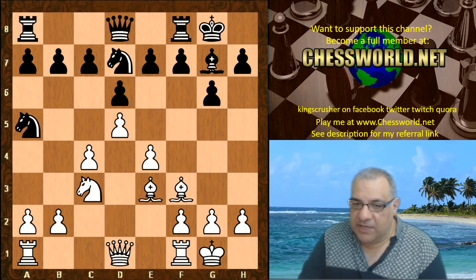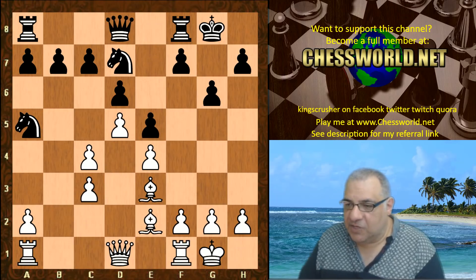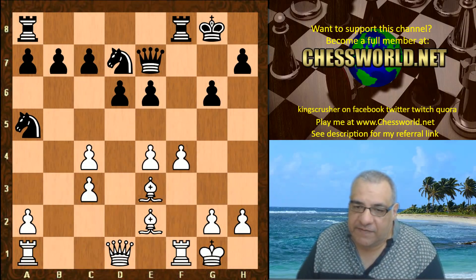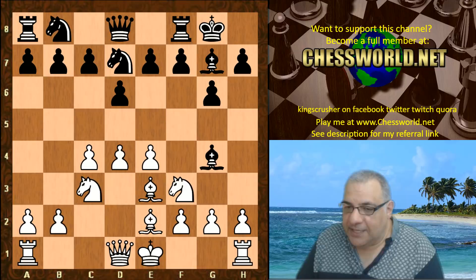Then black plays Knight a5 — it's pretty annoying stuff. Black can even double the pawns and have this position, which isn't that bad. This continuation has been seen quite a bit. It's really difficult when you've got a fragmented pawn structure — sometimes difficult to prove maybe the bishop pair here.